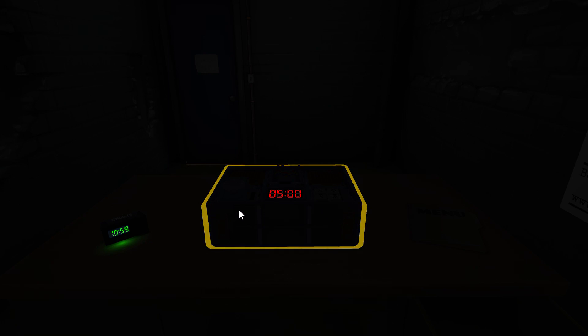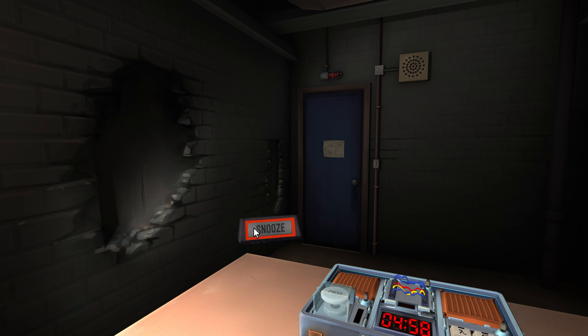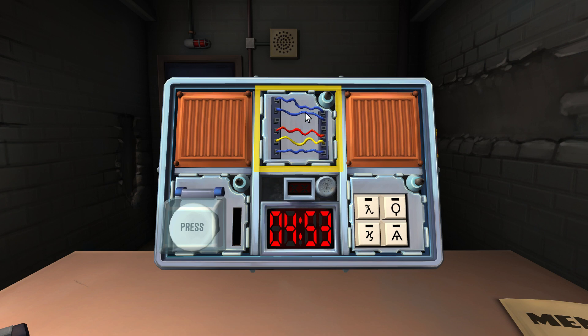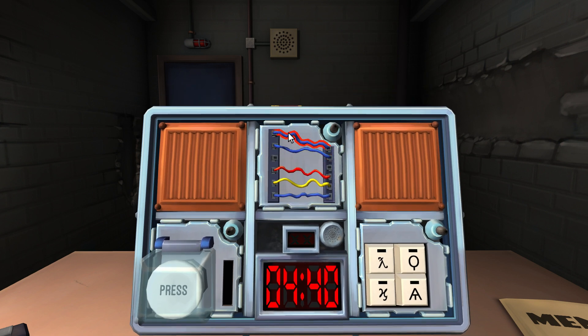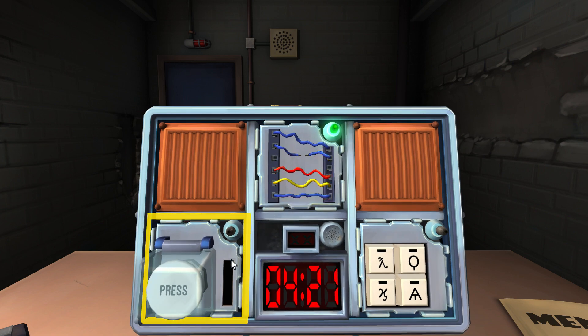We're in the dark room. I do see a bomb. The time hasn't started going down yet. We have an alarm clock here. I should probably be focusing on the bomb though. So this bomb has three blue wires, one red wire, and one yellow wire — five wires total. There's two blue ones at the top, a red one, a yellow one, and then a blue one. Four minutes, 30 seconds. Cut the second wire. It's green. Let's go on to the next module.